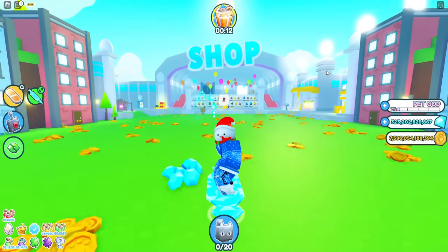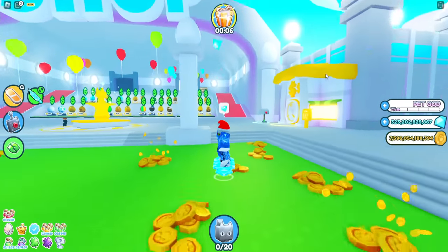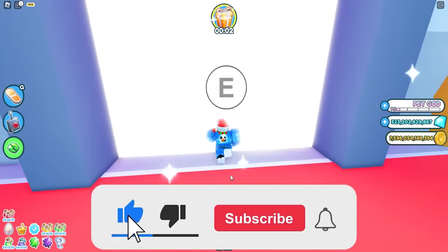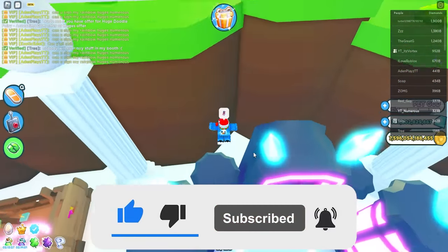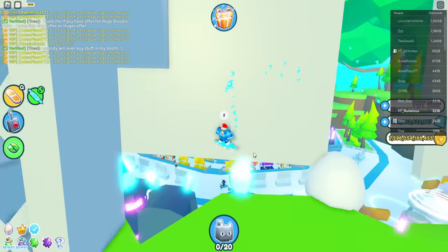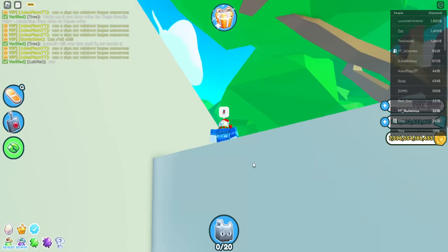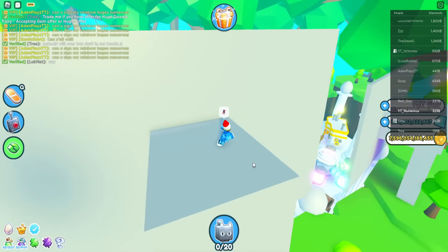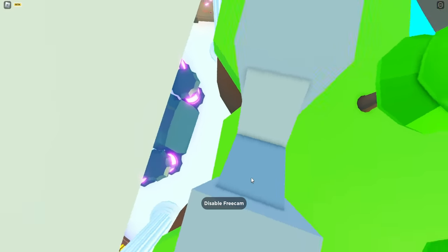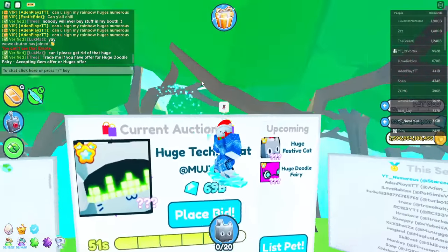The next myth says there is a secret room behind the auction board. We're going to have to go all the way back to the trading plaza to check this one out. I think I can get up here — this is the auction board, right? Yeah, that does not seem to be a secret room. Let's go to free cam to get a better view, and yeah, no secret room anywhere to be found. So yeah, that myth is a bust.